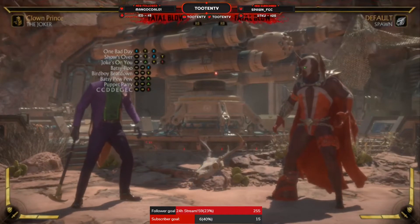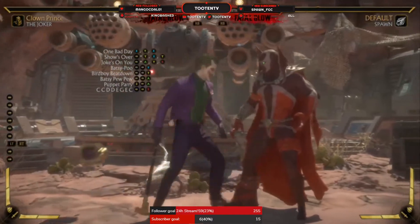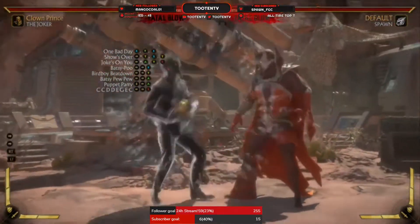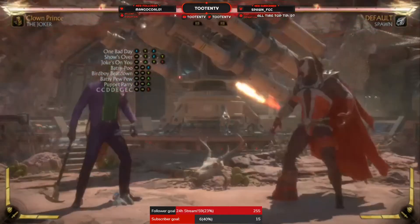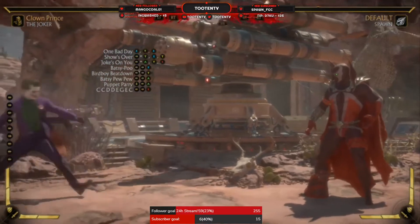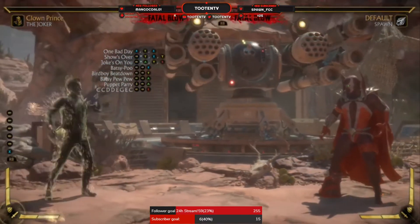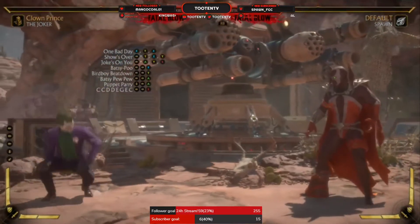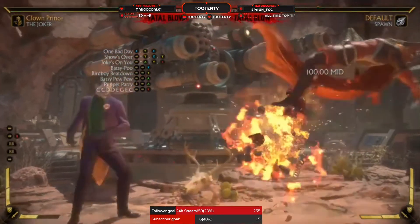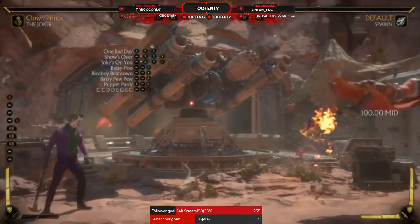It took hours of practice to get this down. Some of the stuff in this game is tricky — you could waste your cancel and accidentally do a fatal blow, have it get blocked, and get punished for it. So use this variation — the Clown Prince — to zone. Keep people away, use your parry, get some punishes with the parry. Use the full-screen move to keep them where they're at — they know they can't jump and pretty much just have to block.